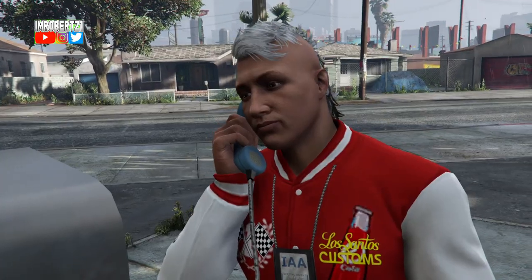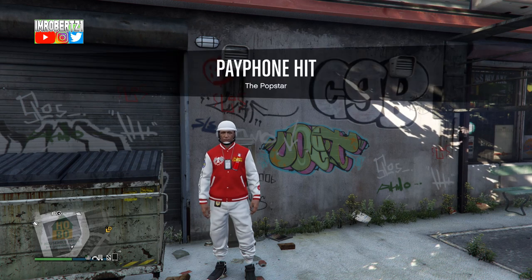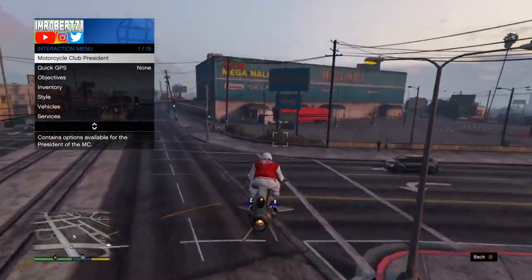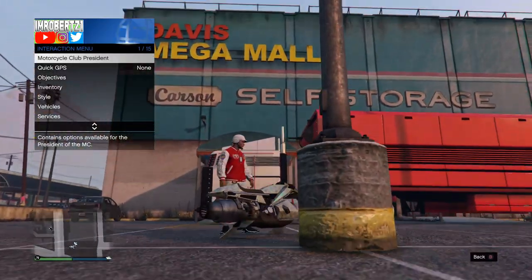Once you have the phone hit the pop star, request your mobile operations center, then detach the trailer by hitting right on the d-pad. Pro tip: if you want to remove the timer, pull up the interaction menu before you get the timer, then go and find a target.